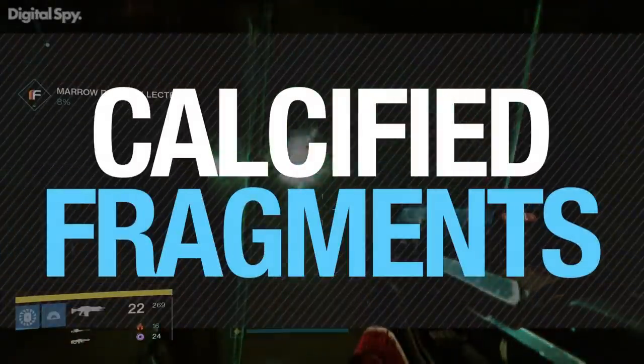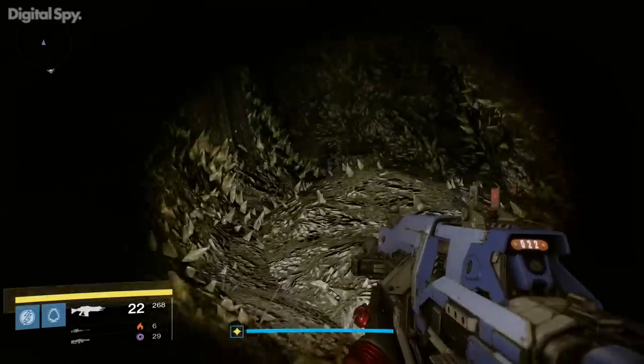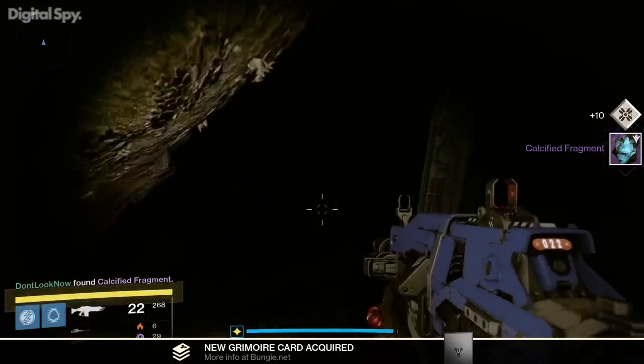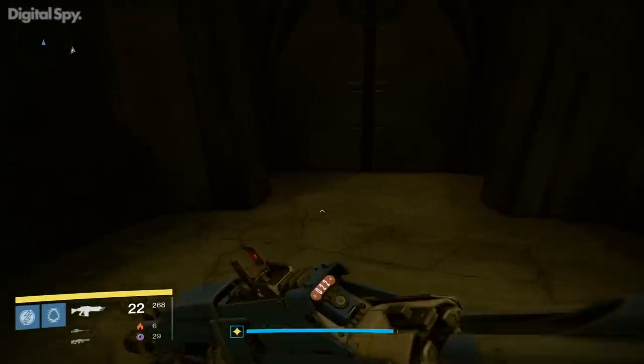The Dreadnought contains a few new collectibles and materials, one of which are calcified fragments. Not unlike the dead ghosts you find throughout Year One of Destiny, these are carefully hidden blue objects that are dotted throughout the ship. A few we found were in the trench way, one in a room located past an invisible platform, while another was in an alcove in the outside area.